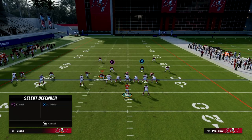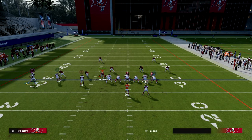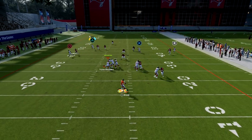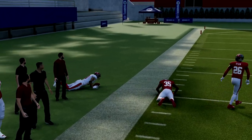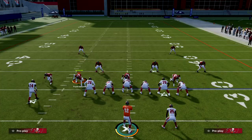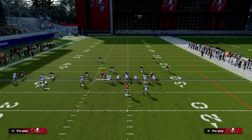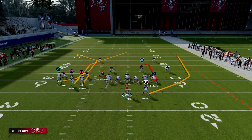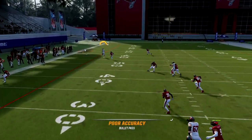When you put the running back outside, you'll see that this outside apprentice C route gets really good separation when run from the slot — actually better separation in my opinion from that position. All we're doing is, whenever we motion this guy, it gives you the option to put him on an outside apprentice corner route, and you can see how it just cooks man-to-man coverage.